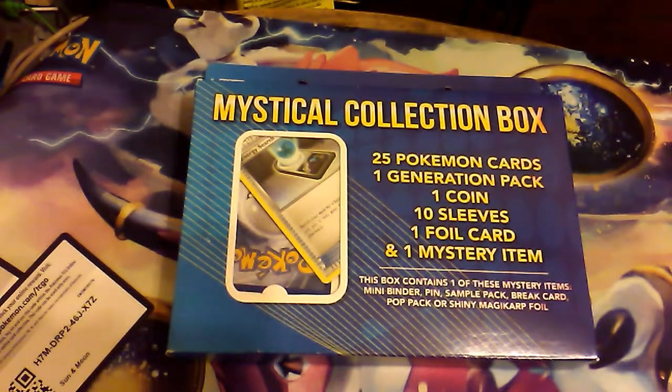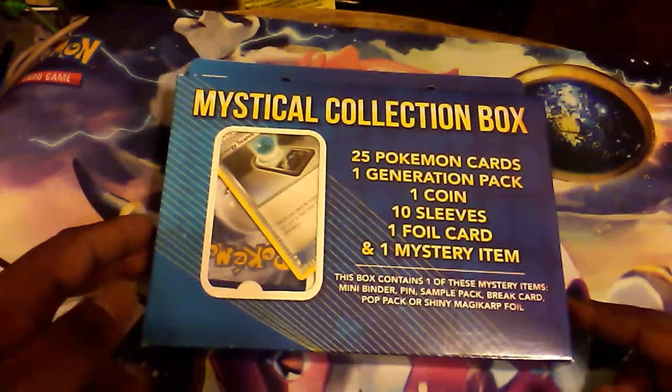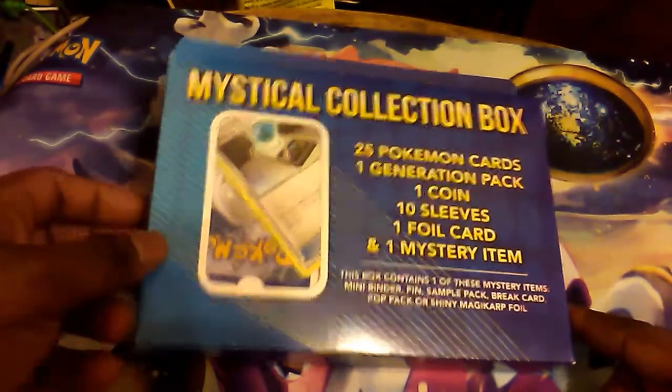It's the Mystical Collection box: 25 Pokemon cards, one Generations pack, coins and sleeves, a foil card, and a mystery item that could be a mini binder, a pin, a sample pack, a break card, or a pop bag.